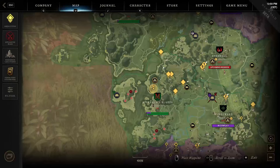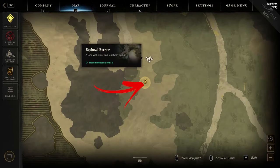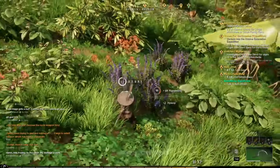The first location is in the top middle of the region. To be precise, below the fort, you have to reach the Beihaule Barrow cave location. Then explore the bottom side of its borders, where you will find 7 herbs to harvest hidden between normal bushes.